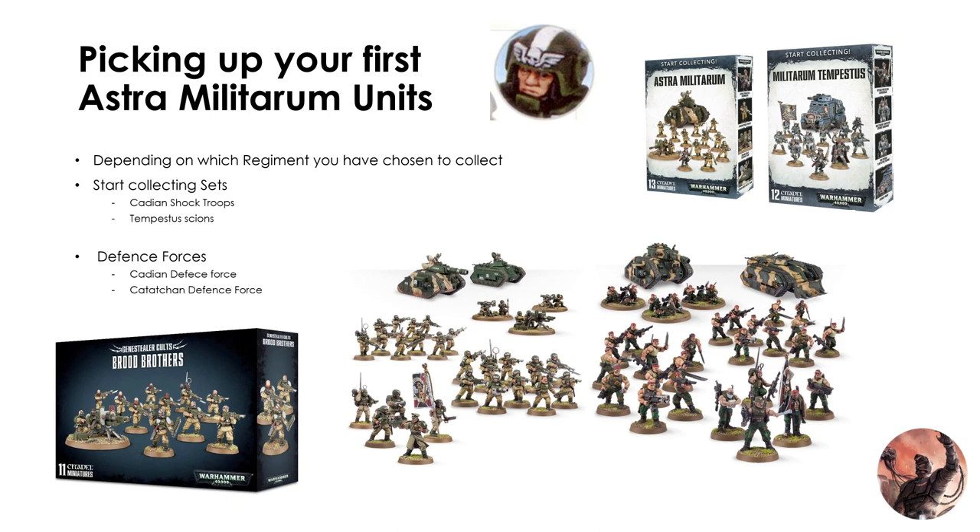Both are very good sets. In the Astra Militarum start collecting set you get ten Guardsmen, a Commissar, a Heavy Weapons team with options of Autocannon, Heavy Bolter, Lascannon, and Missile Launcher, and a Leman Russ Battle Tank - not the Demolisher, just the standard one with Battle Cannon, Autocannon, and Vanquisher options. I think it's around 55 pounds sterling at the minute.